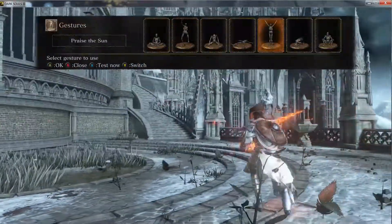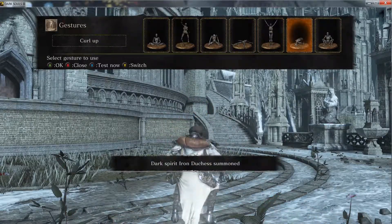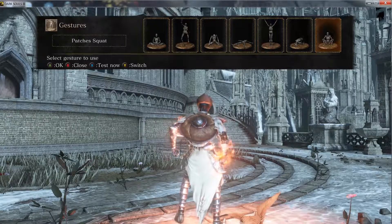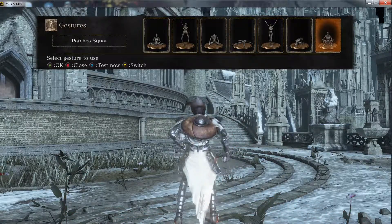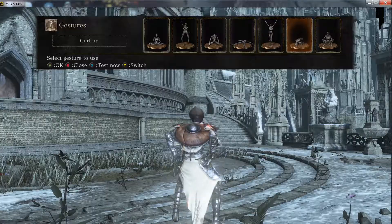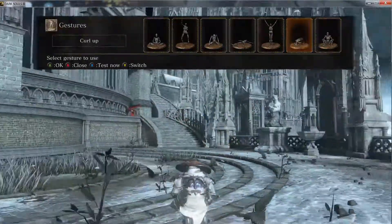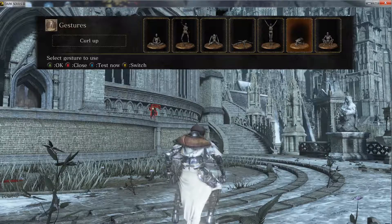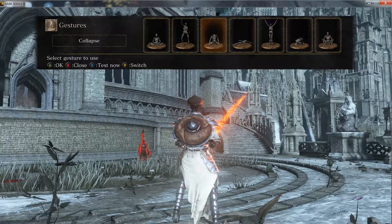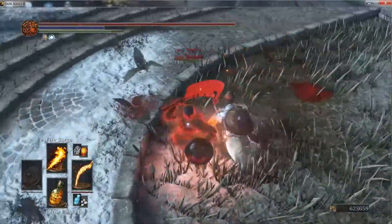Hello everyone, welcome to my Dark Souls 3 Demon's Scar PvP video. I've been wanting to play my Pyromancer lately after all this PvP because I really like my Pyromancer build. I realized that the Demon's Scar is a Pyromancy Flame. A lot of people are writing it off as not good because they don't do as much damage with their Pyromancies. But I definitely think that is not the case because you can really do some mix-ups and have some serious mind games going. It's not the easiest thing to play, but once you get used to it, it's really fun because you have a lot of options and you can really control the rhythm of the battle.